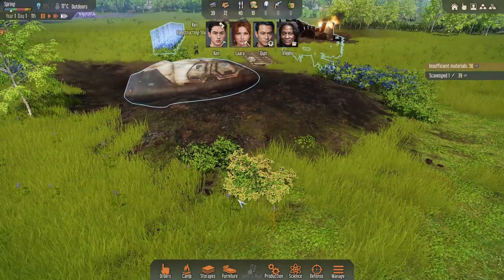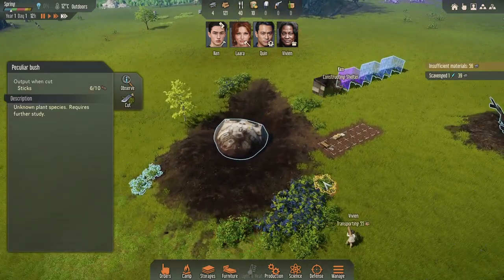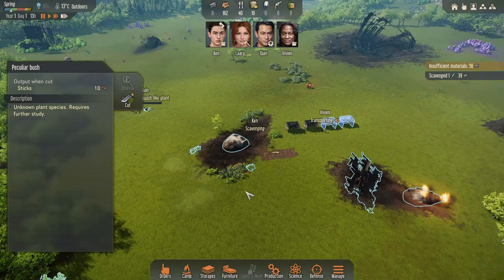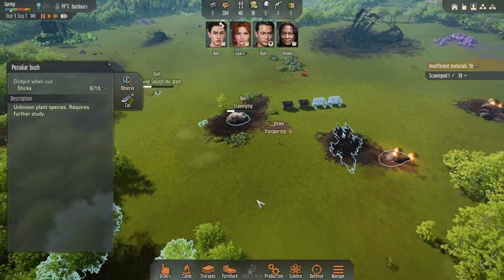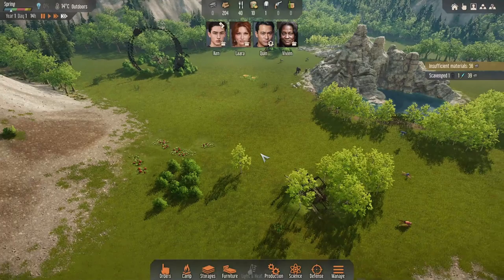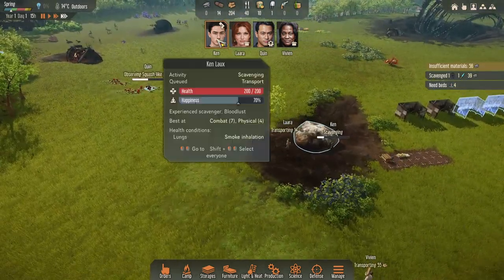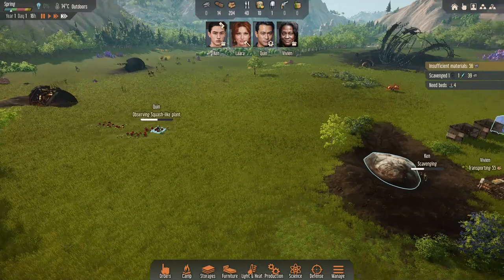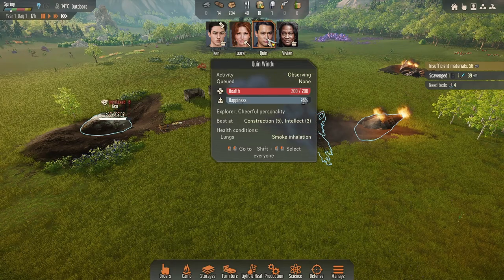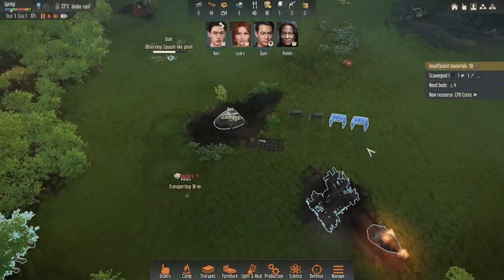What is the Peculiar Bush again? We've got more there, I might just cut a couple of those and set one to observe. We'll cut those down and observe one. We won't be cooking that stuff yet until Vivian is leveled up. A little bit of hay over there we need to grab as well. So far so good. The reason I've picked Ken this time is because of the early metal we can scavenge. Lara is so good at farming, Quinn is half expedition time, and Vivian is four times craft speed for clothing - that should make the first winter good.